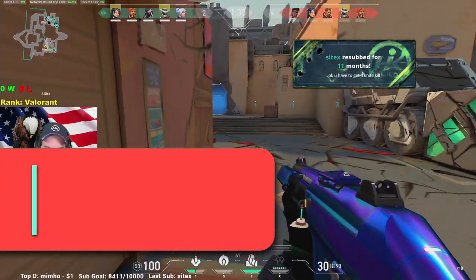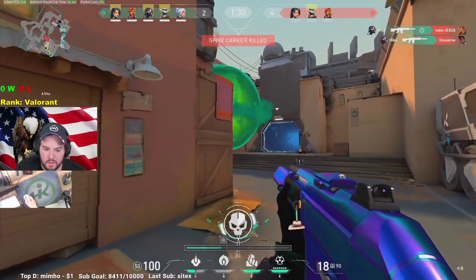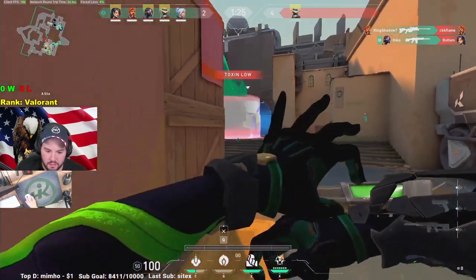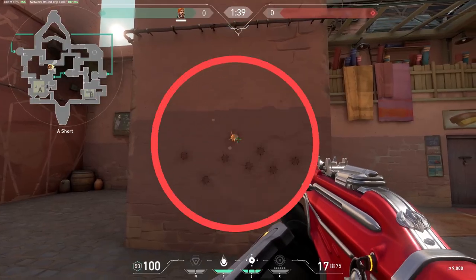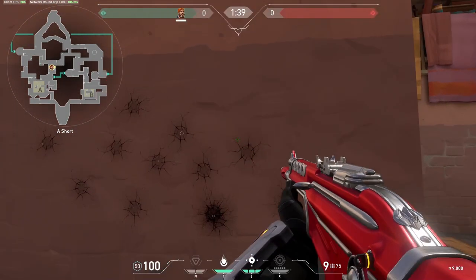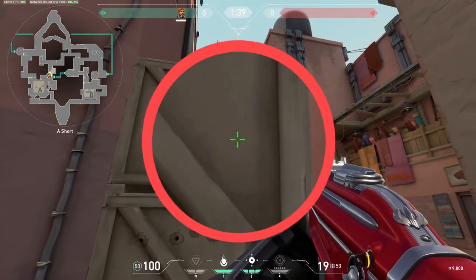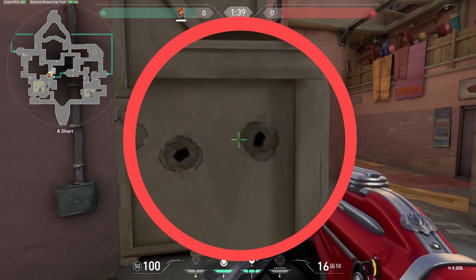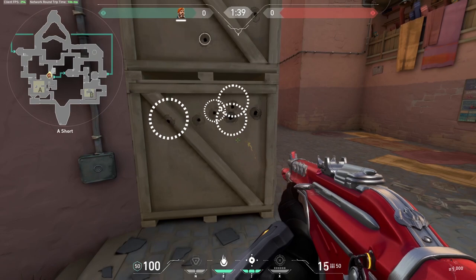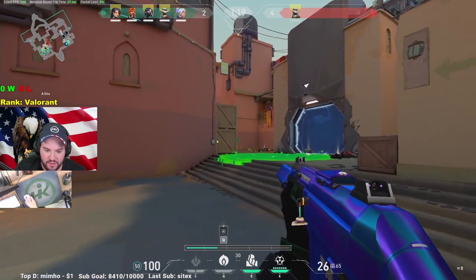This leads me straight into my next tip, which is learning which walls can be shot through and which cannot. Every time you shoot a wall an effect takes place — paying attention to this effect will let you know whether your bullets are going through. When you shoot a wall and see an orange spark and a spiderweb crack pattern, your bullets are not going through. On the other hand, a puff of smoke and a black hole on the wall means your bullets are going through and hitting whatever is on the other side. Anytime you are trying to get that cheeky wall-bang kill, be sure your bullets are actually going through.